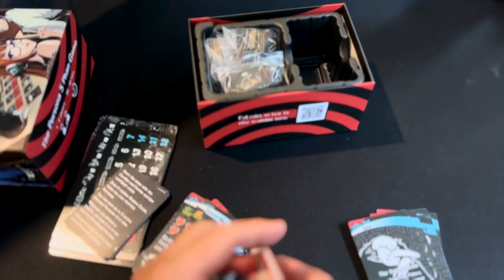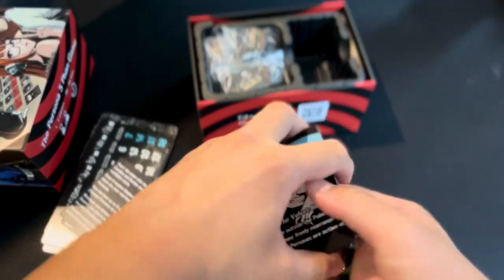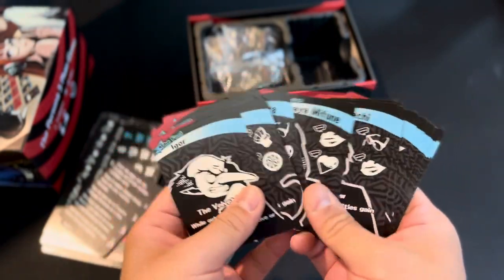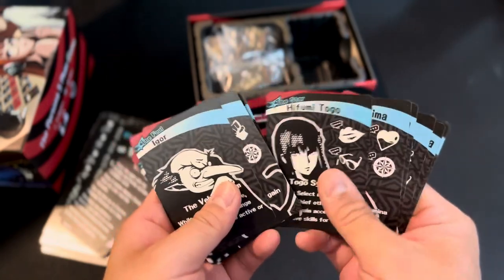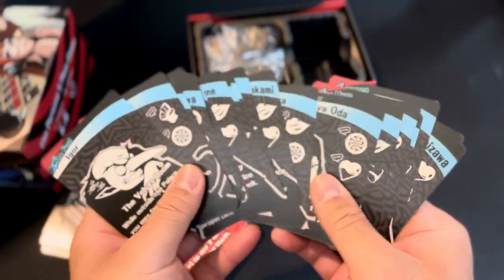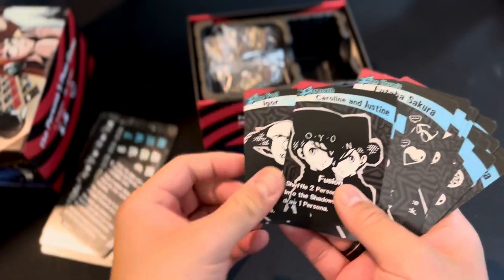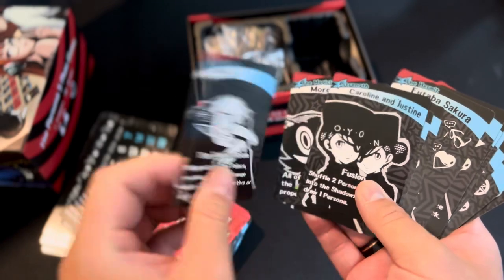Each day you'll spend either visiting a location and performing an action there, or fighting in the palace. There are a ton of different allies you can recruit as well — your confidants. And if you are playing as Joker, you can take Igor and Caroline and Justine, and they'll let you control the personas you get.